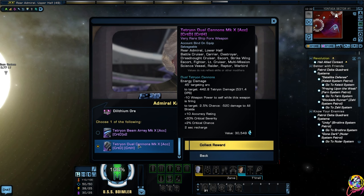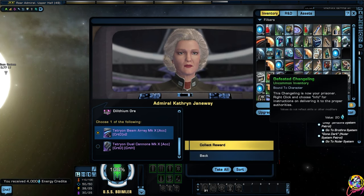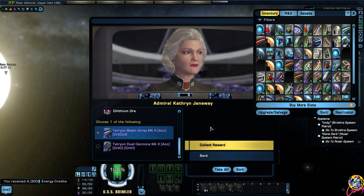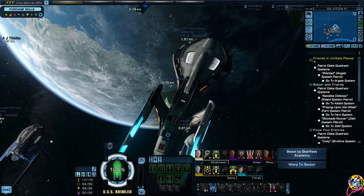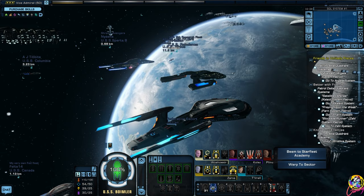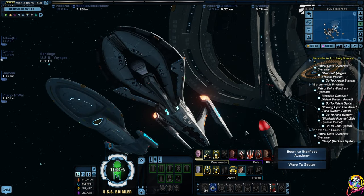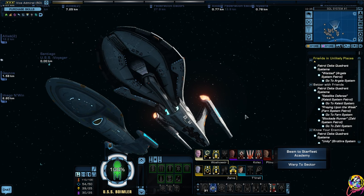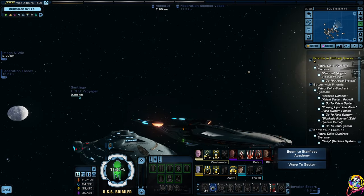Decisions, decisions - I'm going to go for the tetrion beam array. I just noticed I've got a defeated changeling in my inventory as well - that's a bit of a strange thing to be carrying around. That was a relatively quick mission compared to the last few. We've definitely had some significant developments - the parasitic beings were exposed, and we now have a little bit of a civil war going on with the Vaadwar. That Vaadwar ship was so cool though - I really enjoyed using that.